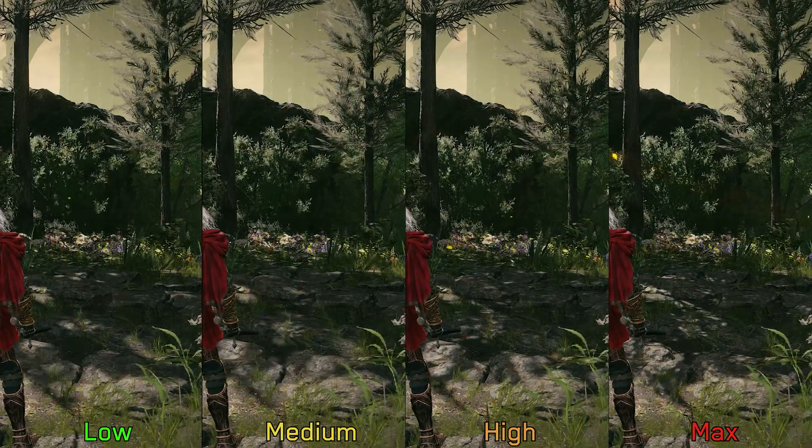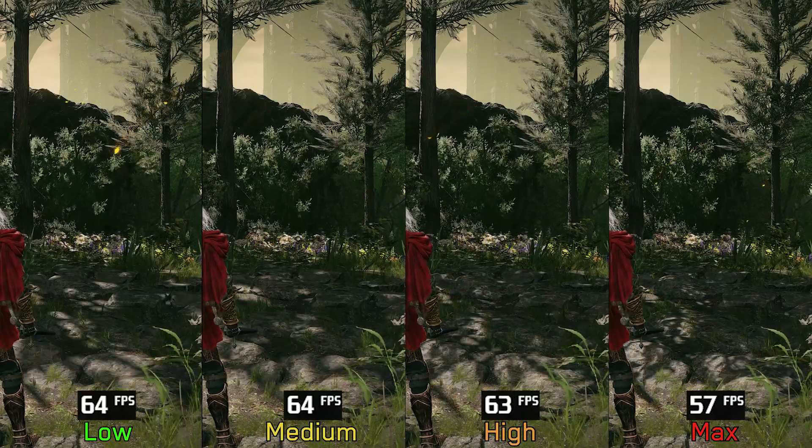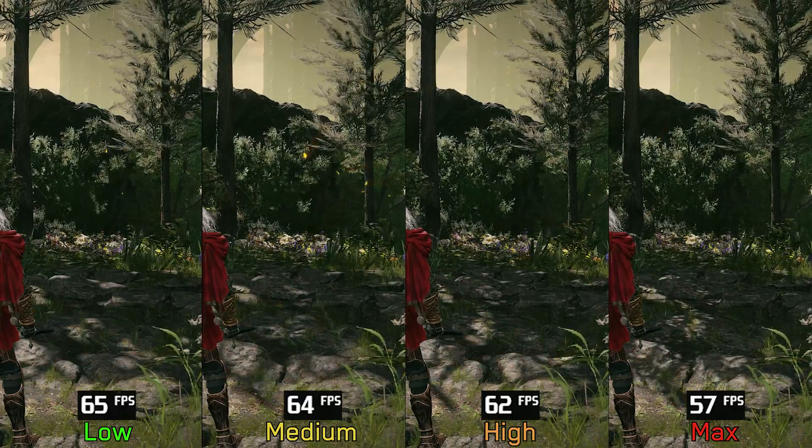Shadow quality controls the resolution and detail of the shadow maps. Visually, both high and max provide acceptable shadow quality compared to low and medium. On the performance side, there is around three percent cost when going from low to high, and ten percent when going to max. Therefore I recommend keeping shadows at high.